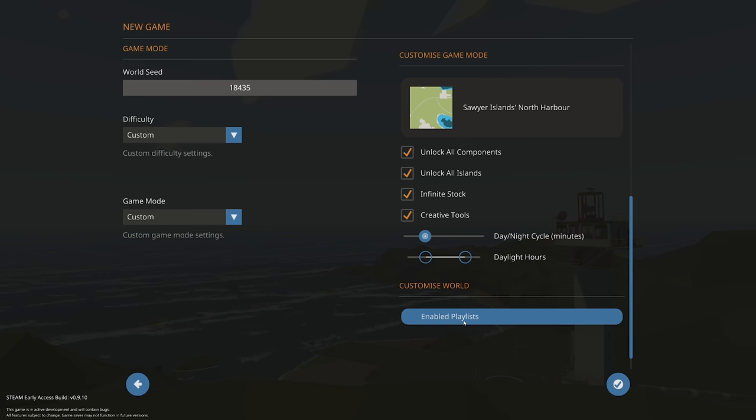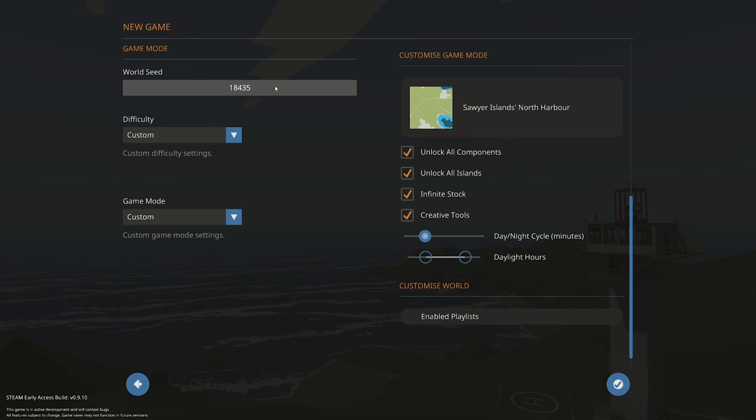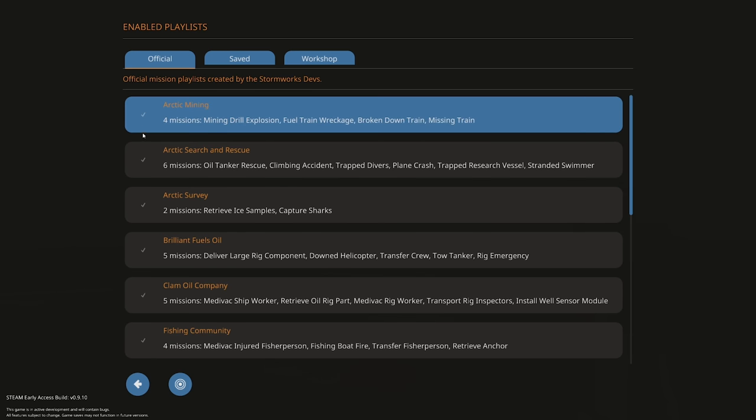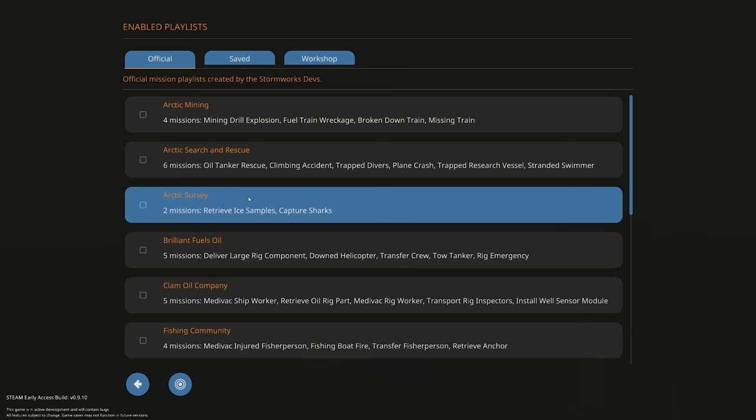This is something a few players have been waiting for, especially with base building being quite a thing. The community has continued to build bases, and there are select individuals who have been building really nice ones — for example, Sheepdog with his fire stations. So now what he and all players can do is enable those missions to be spawned by default. To get this working, come to a new game, go into your playlists, and you'll notice that by default all of these will be selected — you need to unselect them if you don't want them.